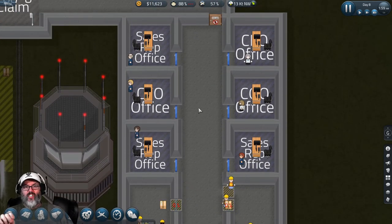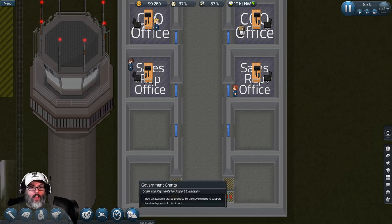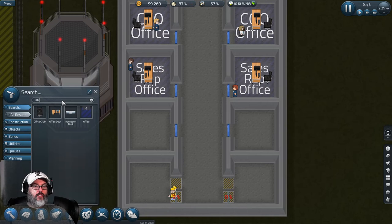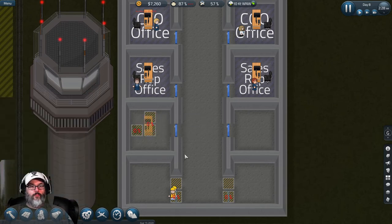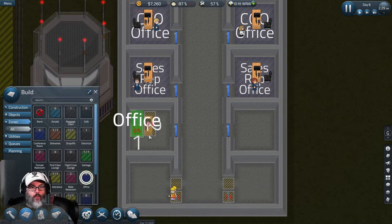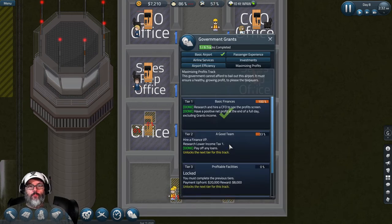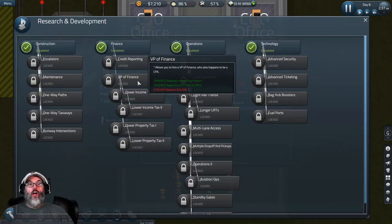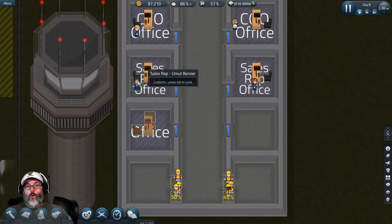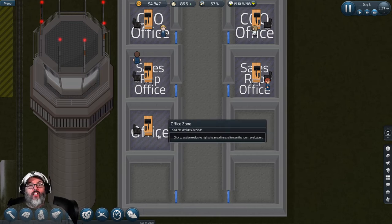If you ever want a particular person assigned to an office, only fill in one office at a time and then hire the person you want. So right now we want an office desk with an office chair, and we'll zone that as an office. Then we wanted a finance VP for the finance thing - we'll go ahead and hire him, but I need to research that first and I need $24,000. If you only build one office and then hire that person, they'll take the only office available - so that's how you get somebody into a bigger office.